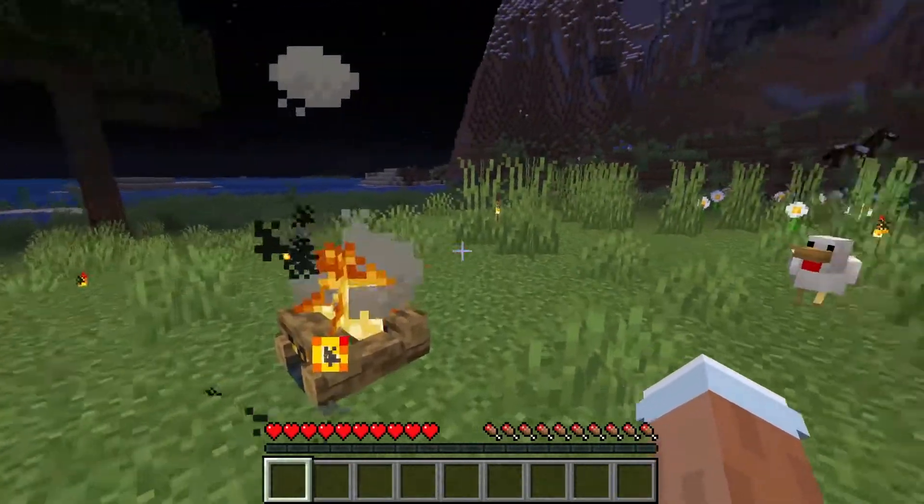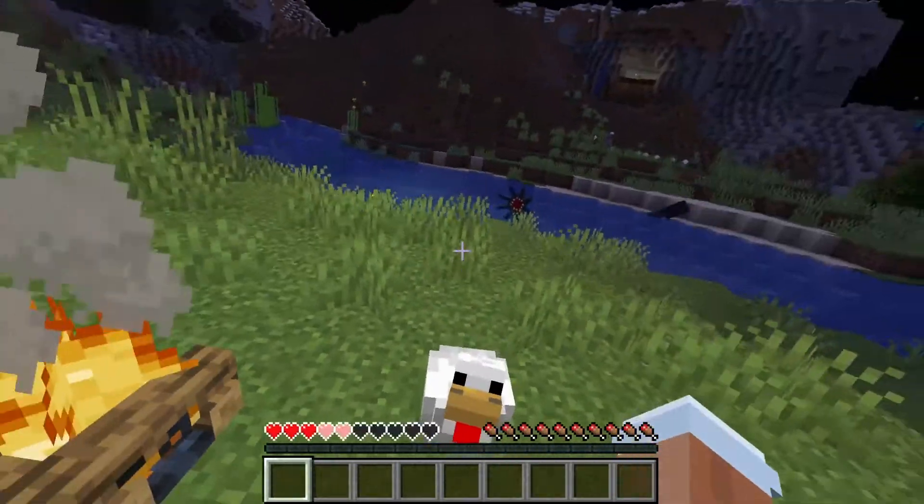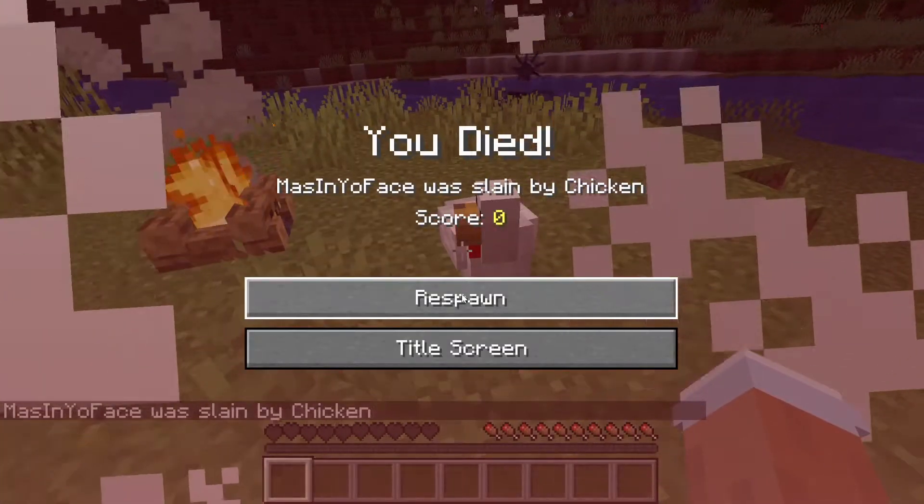Sleeping bags are useful because they don't set your spawn point. So if you're getting attacked or dying anyway, after using the sleeping bag, instead of respawning at that temporary location, you'll respawn back at your base.